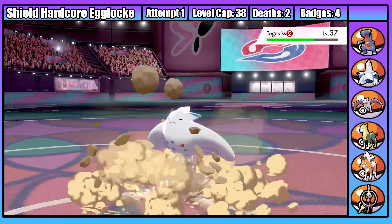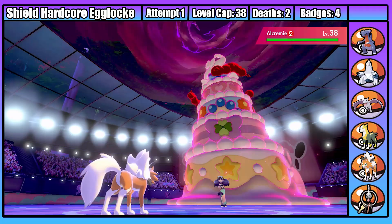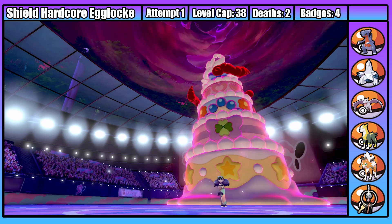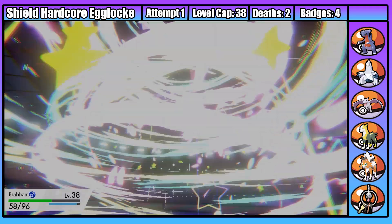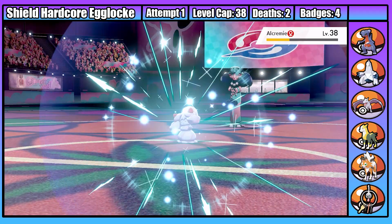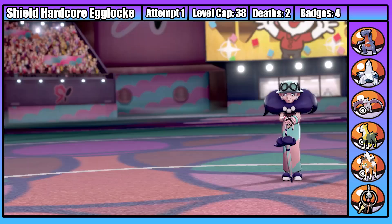Third for Opal is Togekiss, who goes down to a single Rock Slide. That just leaves the Alcremie, who immediately Gigantamaxes into a massive birthday cake. I use Protect to survive a critting G-Max Finale, switch into Brabham and use Protect again to stall out the Dynamax, then set up a second Light Screen and KO with two Flash Cannons. Fifth gym badge taken down - thanks to some luck, we didn't have any real issues.